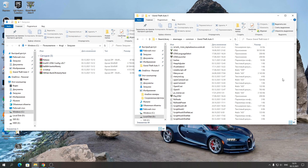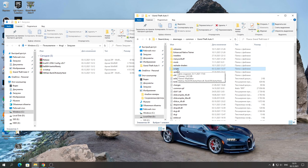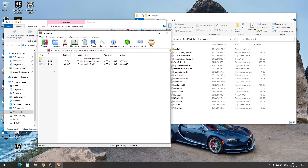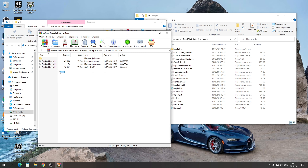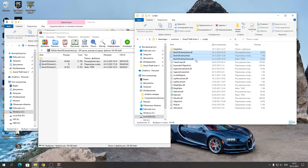Теперь в папке с игрой создаёте новую папку и называете её Scripts — так же как у меня на английском. Откройте эту папку Scripts, она у вас будет пустая. Открываете Release и вот эти два файла закидываете в папку Scripts. Далее открываете Bank of Liberty Heist — сам скриптовый мод — тоже его закидываете в папку Scripts. По сути должно быть Native UI и вот этот мод Bank of Liberty.